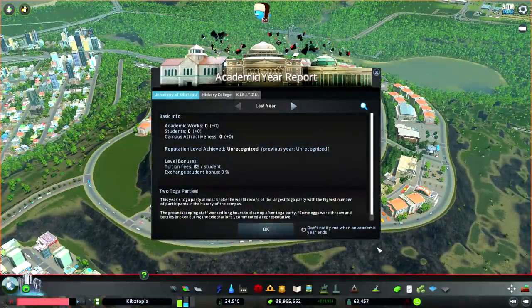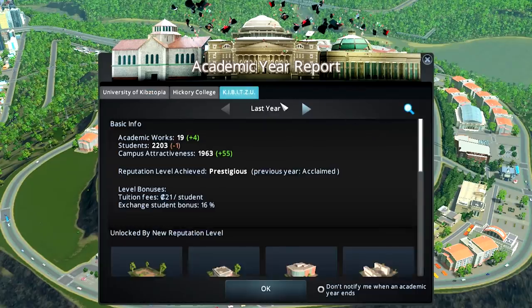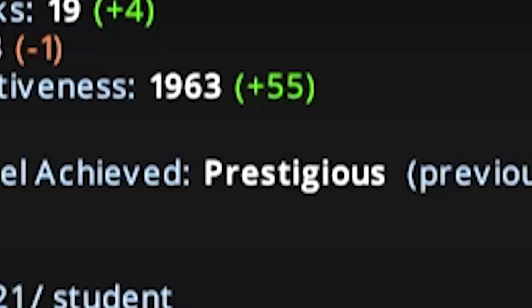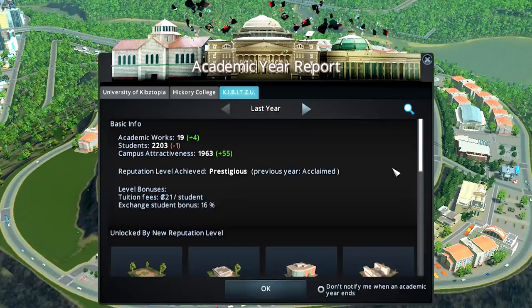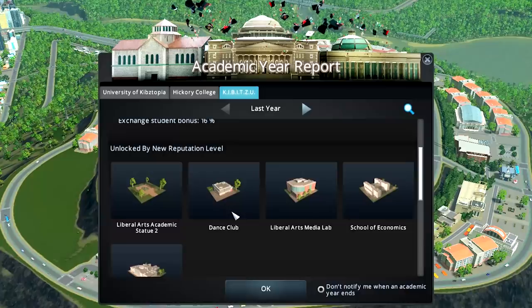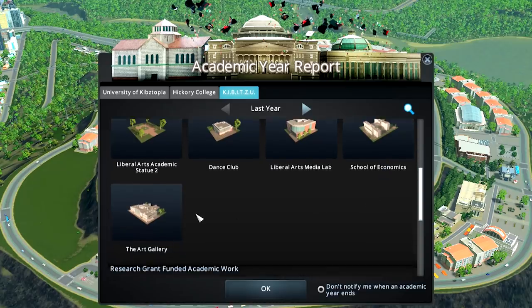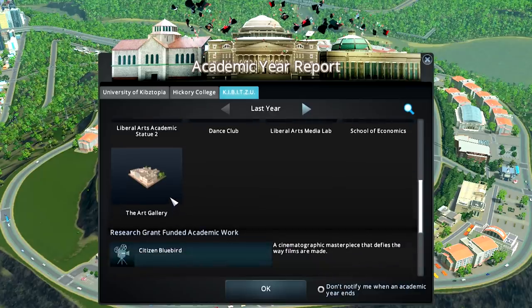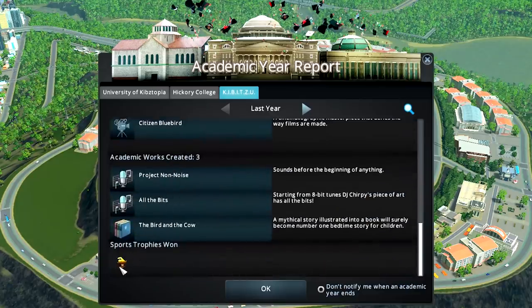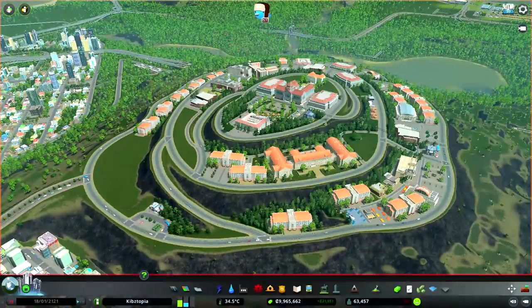And that is all we needed - our academic year report! Kibitsu is now a prestigious university! What does that unlock? A dance club - yep, because now that we've achieved our goal, time to party. We also have another statue, a media lab, School of Economics - my jam, I love economics! And an art gallery - I'll have to look into that. We got a swimming trophy, wrote some books, made a movie, and we've done it!